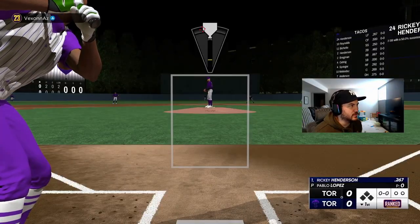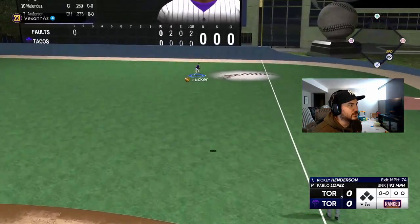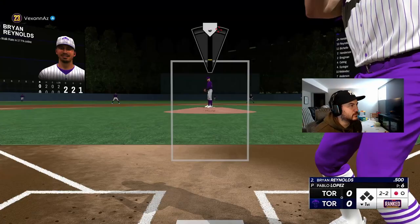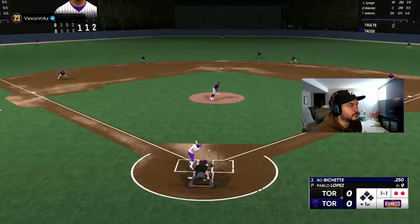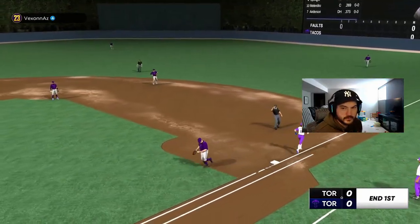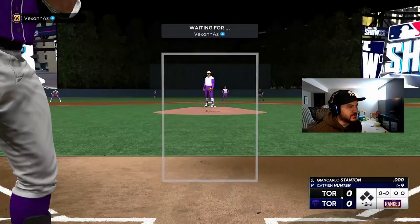Pablo Lopez on the bump. Kyle Tucker gets there — one down, one pitch, one out. Cutter to the belt on the 2-2 count — gets him! Three up, three down. I do feel like you never know what's going to happen at these created stadiums.